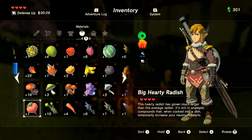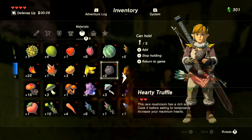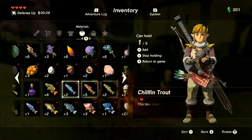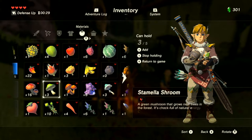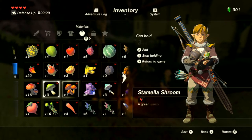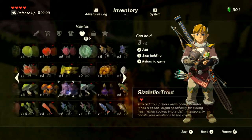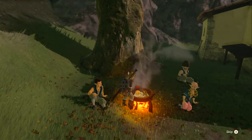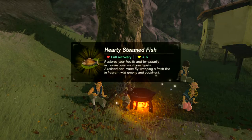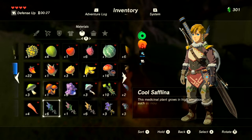Combining hearty truffle with heart fin — does stacking the same boost give a bigger effect? Trying it: a hearty radish plus a big hearty radish — six temporary hearts! That would have definitely helped from getting one-shotted in the guardian fight.